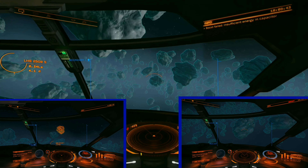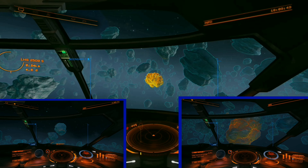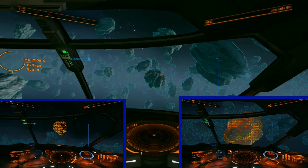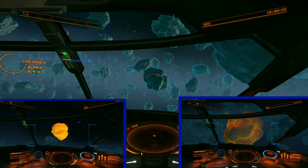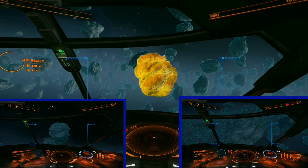Just a heads up: all builds in the description are on the Coriolis app. In order to find a one-stop shop for any of the builds in this app, you need to press the dollar sign near the top. This will then take you to the EDDB website where you will find the relevant info.